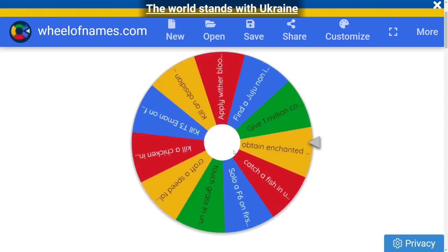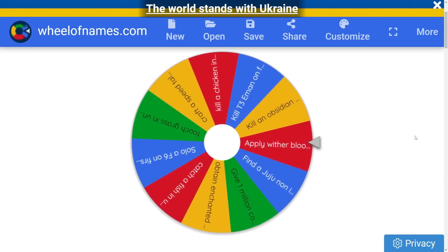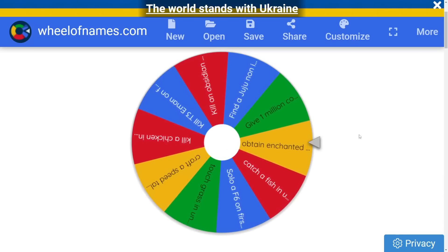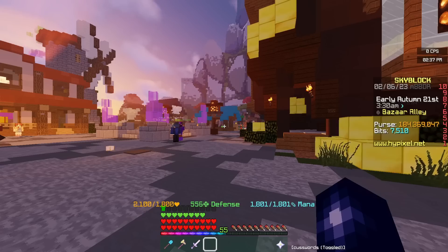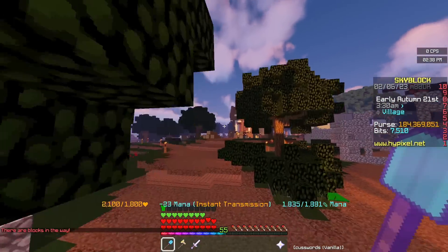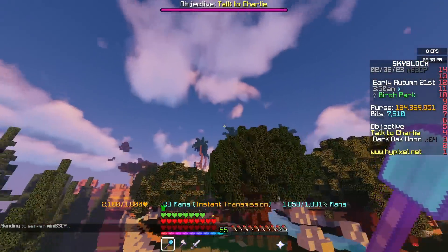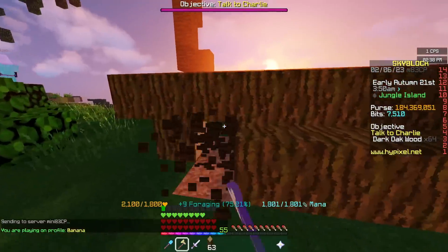What is our fate? What will the wheel have in store for us this time? We're not applying Wither Blood again — we'll spin it again. And this is... Obtain Enchanted Junglewood in 45 seconds. Our 45 second timer starts now. We need to quickly get all the way to the end of the park and get enough jungle wood for an enchanted piece. I'm hoping this is doable — pretty sure it is because ALTV is OP. Plus we already have a tree cap in our inventory; we've been doing some foraging recently.